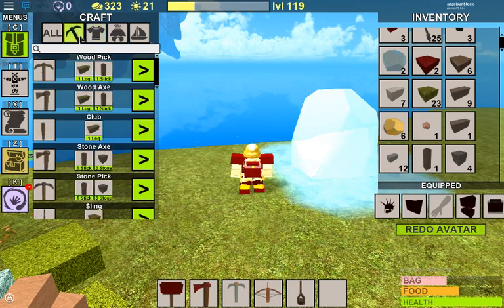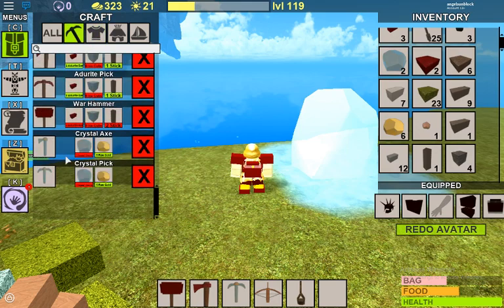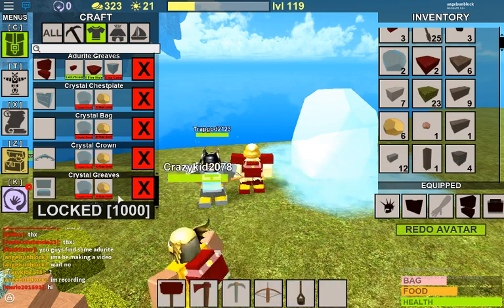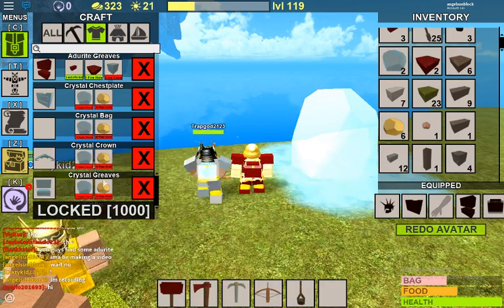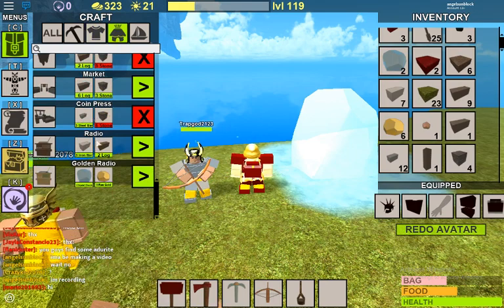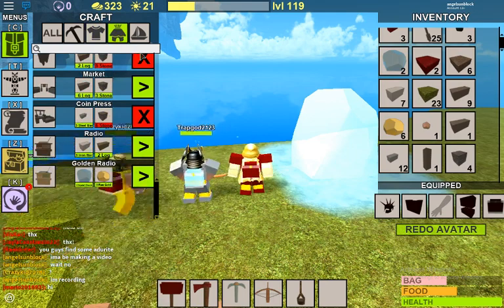They've added a new element into the game, which would be crystal. You're going to be able to make a crystal axe and crystal pickaxe, and a full set of crystal armor including a backpack. The max level in the game is 1000, and if you manage to get there you'll be greeted with a god bag. They also added new building materials and radios for you to play music, like in Dusk.